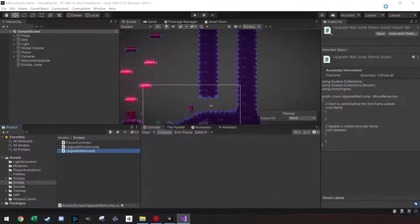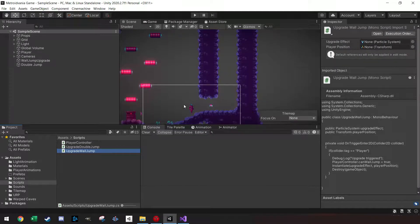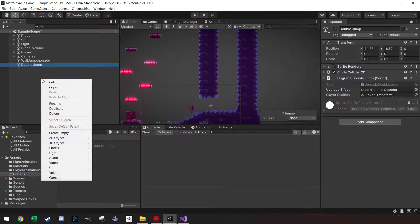Now let's create a particle system for the upgrade effect. I'll go to Effects > Particle System to add one, and make something quick. That's why I made the prefabs folder — we'll turn this into a prefab once it's set up.